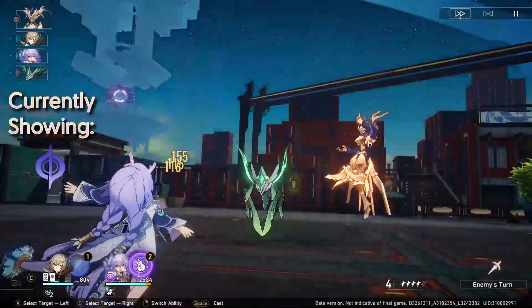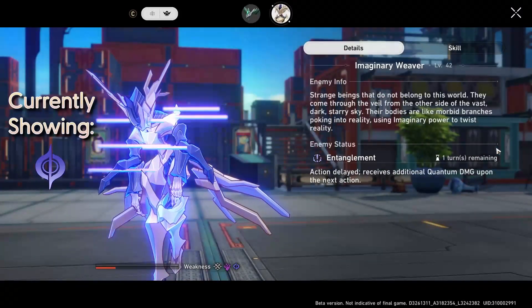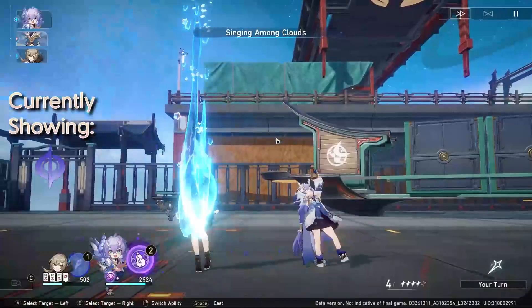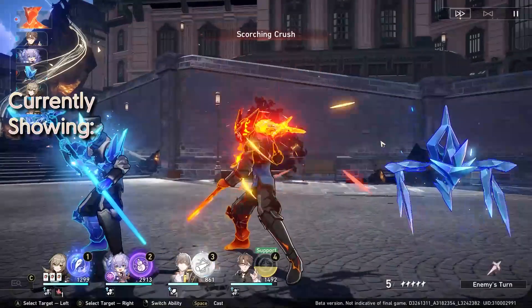Next up, we have Quantum. Inflicting Weakness Break with Quantum delays the enemy's action, and then they take damage on their next action. So rather than just being straight Quantum DOT, their action is delayed as well, on top of taking one instance of damage next time they do something.